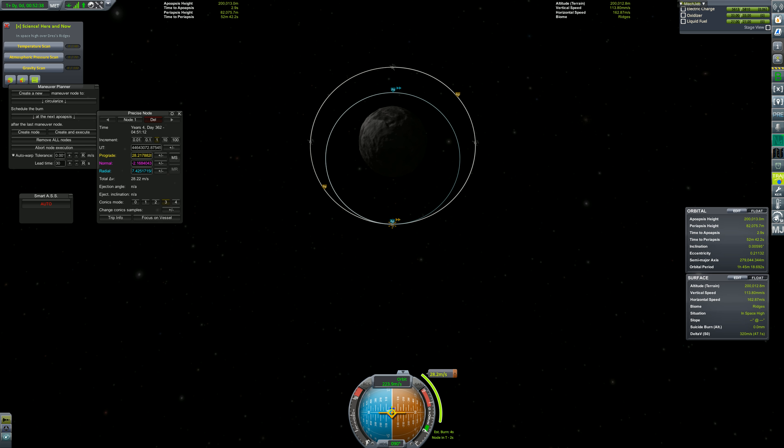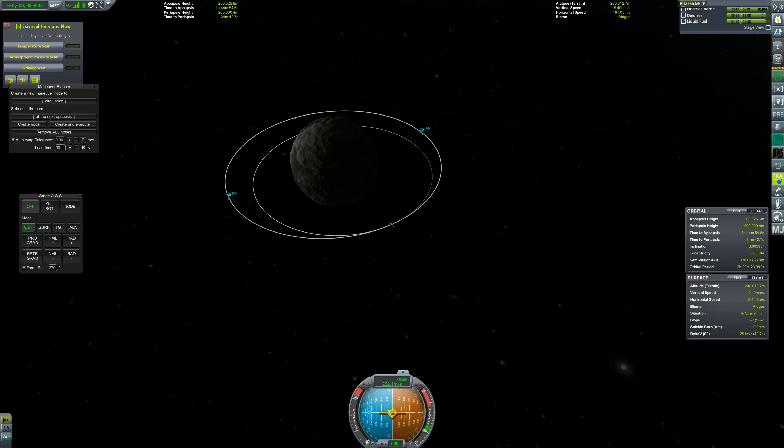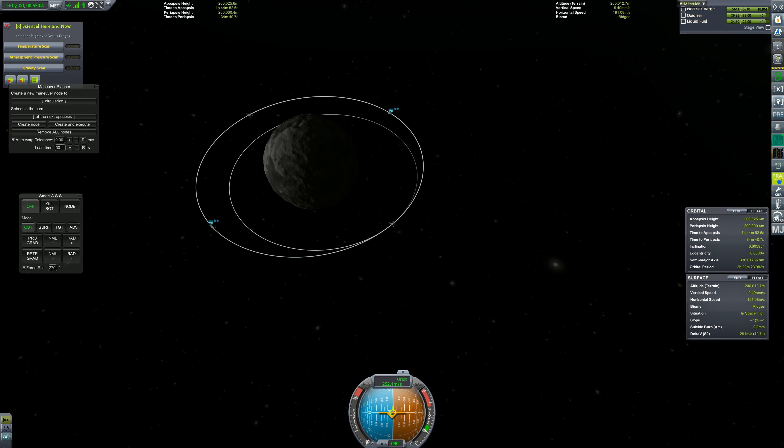And once we do all four, there they are. Perfect. So these four satellites, equally spaced, should provide pretty much 100% coverage over the planet's surface. There might be a little bit of a dead zone at each pole, but not too bad.